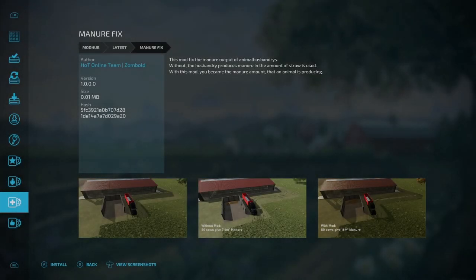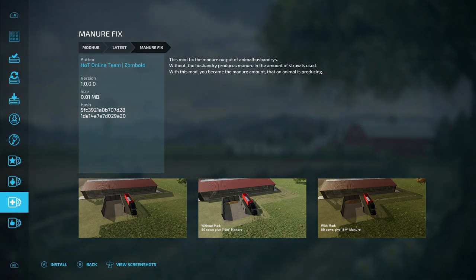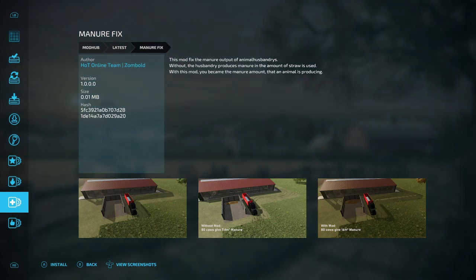The last new PC-only mod is the Manure Fix from Hot Online Team. This fixes the manure output of animal husbandries. Without it, husbandry produces manure only in the amount of straw used — so 80 cows gives you 7.6 m³ of manure. With the mod, you get the actual amount an animal produces — 80 cows gives you 16 m³, essentially doubling it. That's all the new mods for PC.